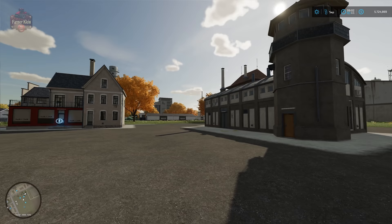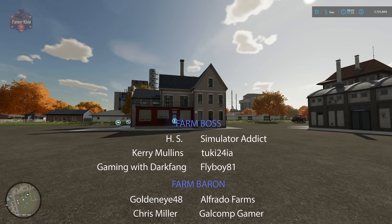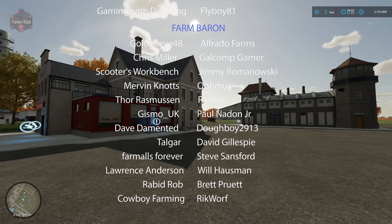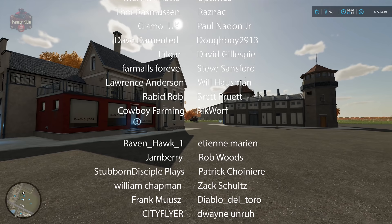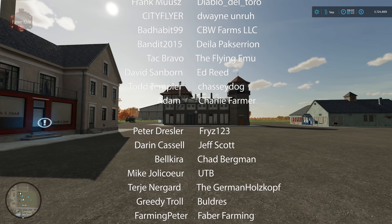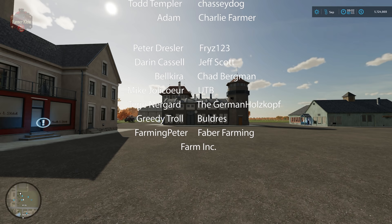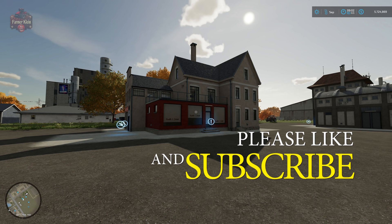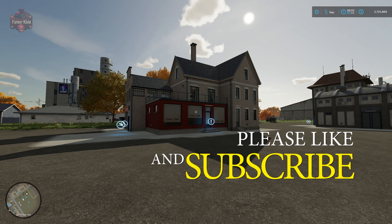I hope this has been useful and helpful. We covered the full economic cycle of cotton: from planting and caring for it, to harvesting with different harvesters, the various transport options, and the key decisions around whether to sell cotton directly, process it into fabric at the spinnery, sell the fabric, or go all the way to clothing via the tailor shop. Let me know in the comments what your favorite way of handling cotton is. Until next time, happy farming!